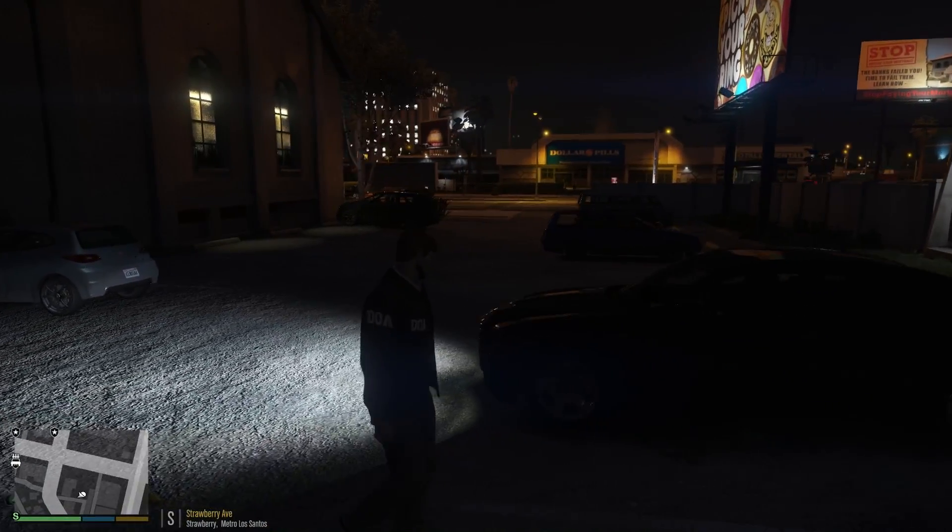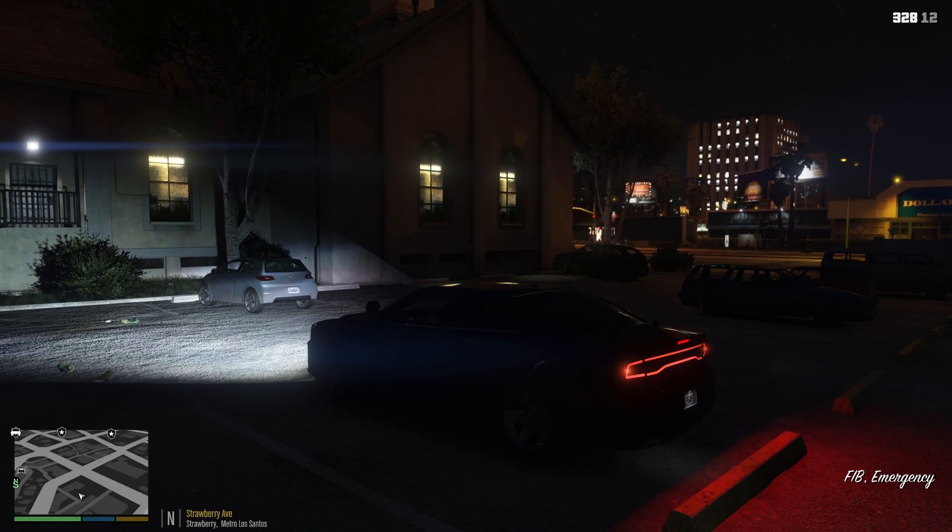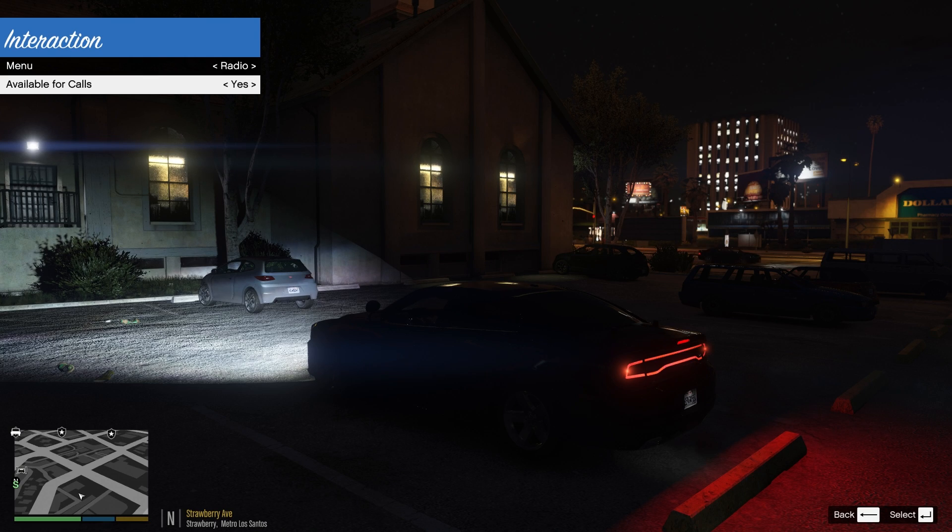There are only a few callouts we could potentially get that relate to drugs within LSPDFR, but today we're going to hone in on those few callouts — we're entirely trying to do those. We're also patrolling at night. I'll try to brighten it in my editing software if I can. The main complaint I get when I patrol at night is that it's too dark, and I think that's partially due to Visual V, a visual modification mod that makes the night darker to resemble what nighttime looks like in the real world. So we're gonna try it today — it's kind of a pilot episode. Let's make ourselves 10-8 and see if we can stop some drug crimes going on in Los Santos.